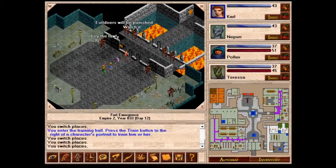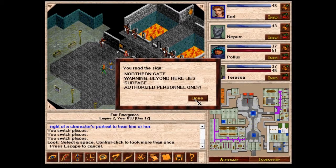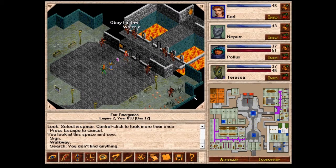Next episode: Northern Gate. Warning — beyond here lies the surface. Authorized personnel only. Next episode, we shall go to the surface. Till then, I am Chesttalk44. That is Carl, Nippur, Pollux, and Teresa. This has been an Avernum 3 Let's Play, and I shall see you all next time.